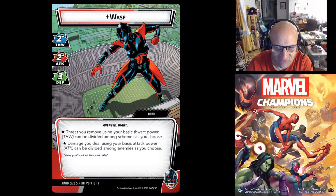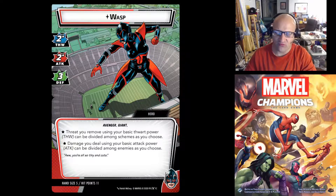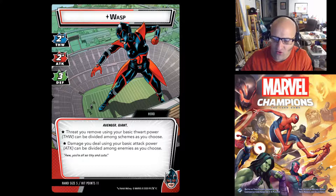Hand size also goes down to 5 in Giant Form. That's going to do it for this version of the Wasp. We're going to move into her foldable card video and then into the other revealed cards.